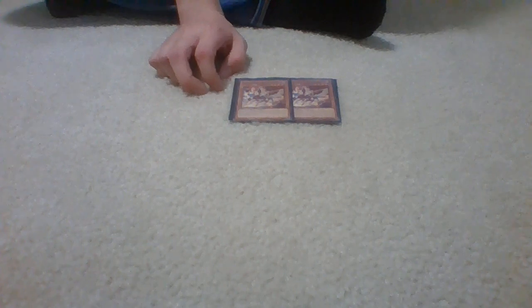I run two Raid Raptor Sharpe Lanius. When he's normal or special summoned, you target one attack position monster on the field and change it to defense position. Also, during main phase two, when this card attacked this turn, you get to special summon a Raid Raptor from your graveyard — it doesn't need to have destroyed the monster or anything. As long as it attacked that turn, you get to special summon a Raid Raptor.